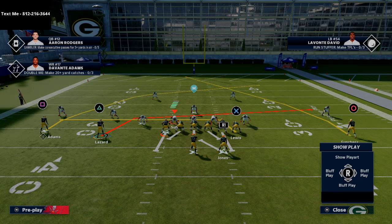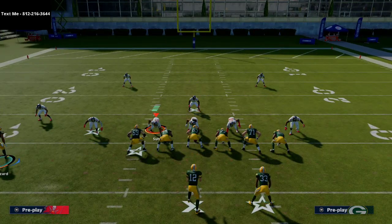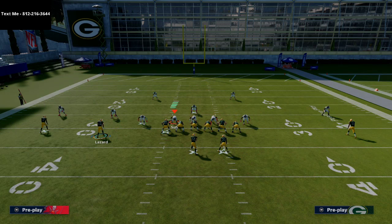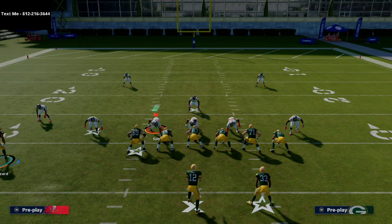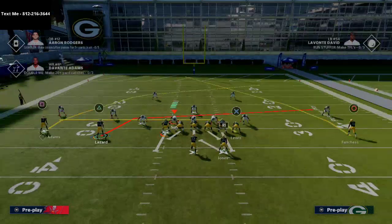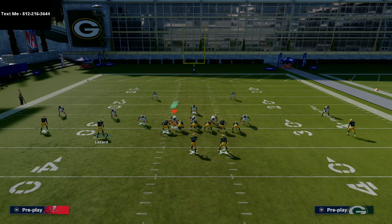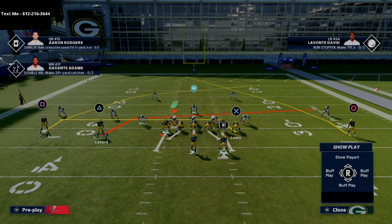I want to break down the routes you're going to see. Lazard is going to be on basically a little crossing route — not quite a drag, more of a slant. Your tight end is going to be on a traditional drag route. What's really cool is you have this deep crossing route from the outside receiver. It's one of the only plays in Madden with a deep crossing from both outside receivers. The route to Funches can be smart routed — if you smart route it, it'll go a little more like a skinny post; if you don't, it'll be more like a deep cross. My only adjustment to this play is to either block the running back, put him on a block and release pattern, or put him on a swing route. I personally like to just block him.